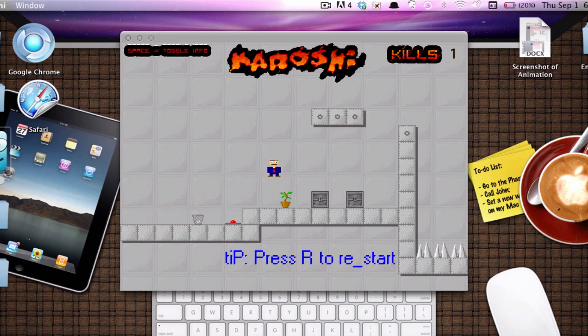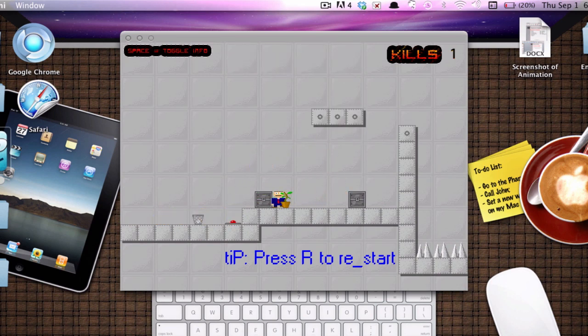Next level, you go hit the switch. Push this one into the switch so the blocks above will be gone. Move this here, go, jump — and that's how you do it.